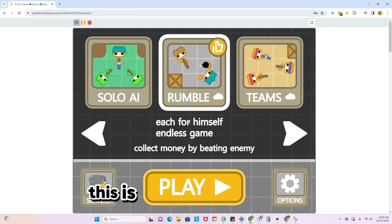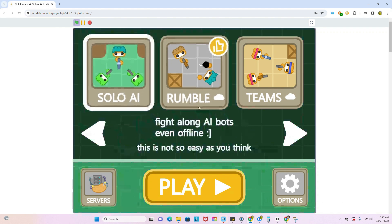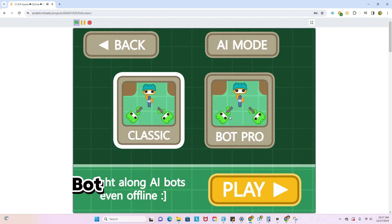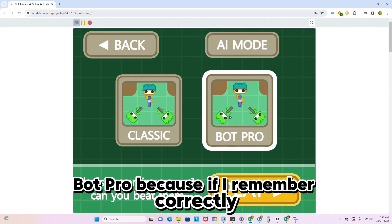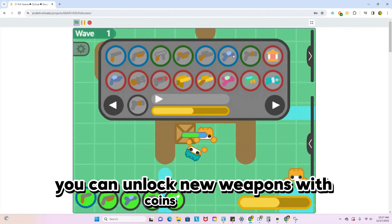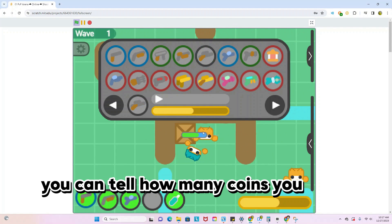If you've ever seen Zombs.io, this is pretty similar to that. There are five different game modes and multiple servers. We're going to go to Solo AI and Bot Pro because, if I remember correctly, the basics are pretty easy. You can unlock new weapons with coins, which you earn by defeating enemies, and you can tell how many coins you have by this bar.